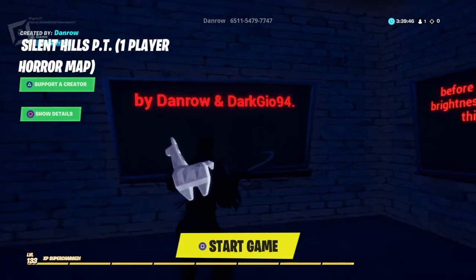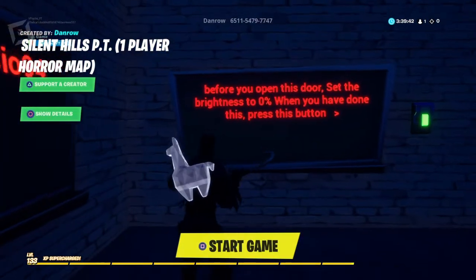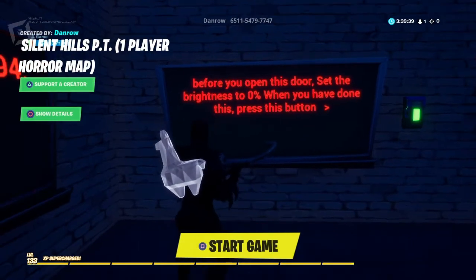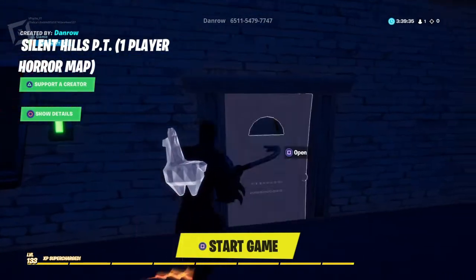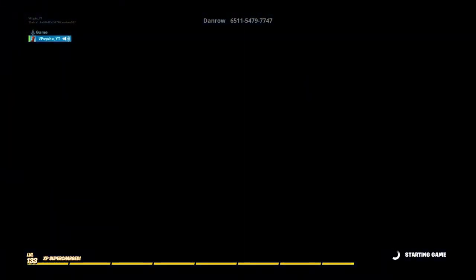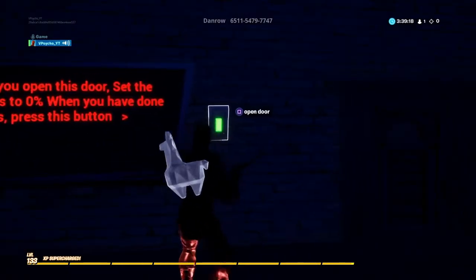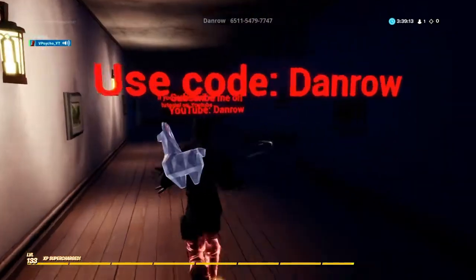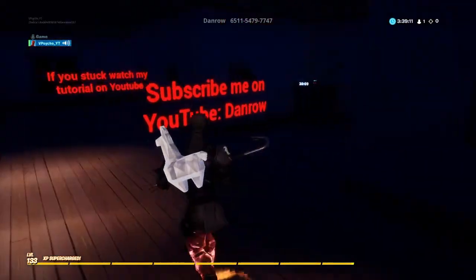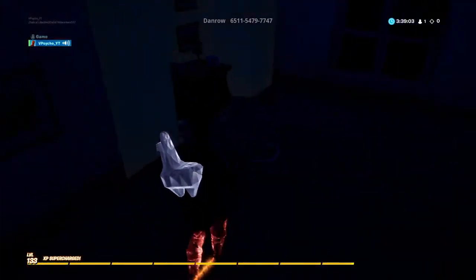Alright, by Dan Rowe and dark Geo 94. Before you open this door, set the brightness to zero percent, then press this button. I'm assuming that's when you start. I didn't mean to start the game. It's pretty dark - I don't even think you'll be able to see anything. Use code Dan Rowe, subscribe to him on YouTube.